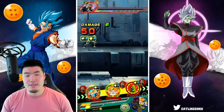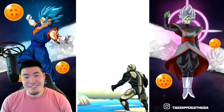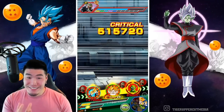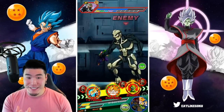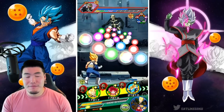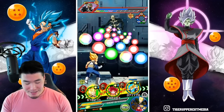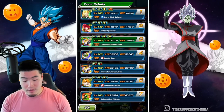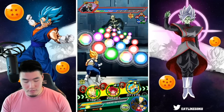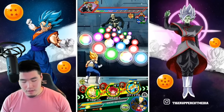Okay, we took a lot of damage there. Please kill me, man — we gotta heal up. This guy actually left me with like 20% HP. We can't move Vegeta, so double Whis is the move. With double Whis we'll be just fine.